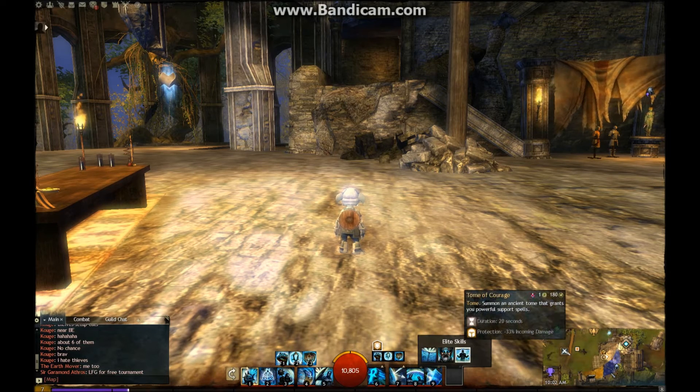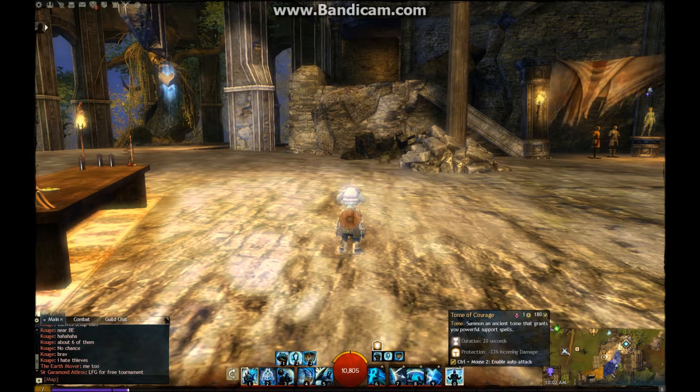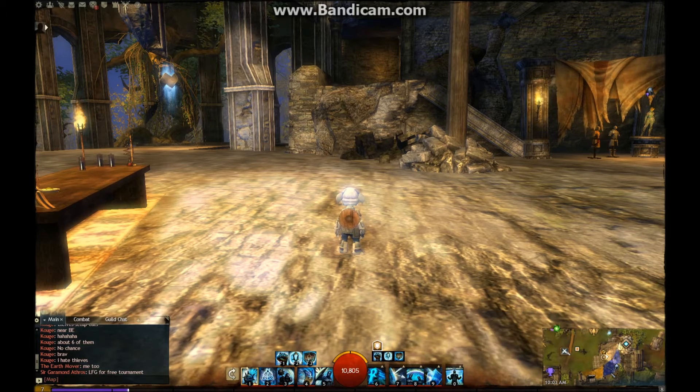You can choose either the Tome of Courage or, like, I'm going to use the Asura Defensive Golem because it'll do some tanking and has another reflective bubble - an absorption bubble. This one's nice because it has a hundred percent heal. So I'm going to end up getting both of these and using them in different circumstances.